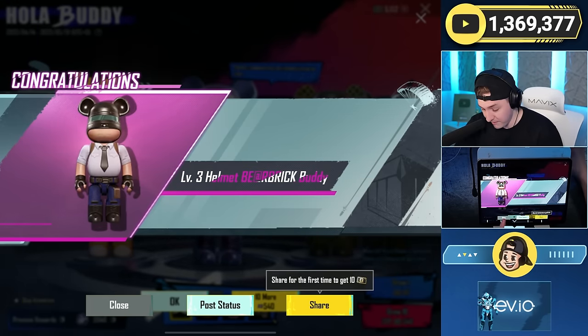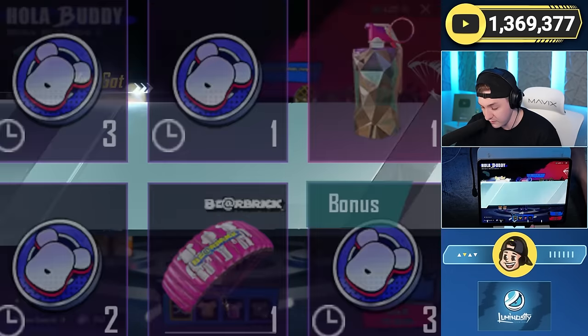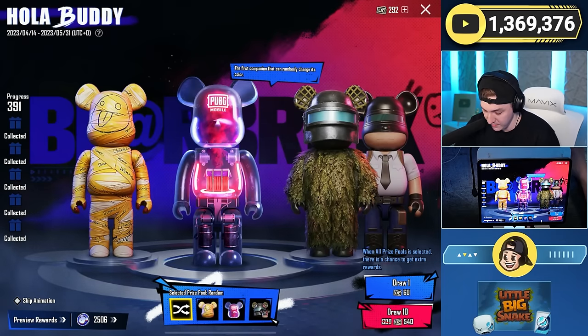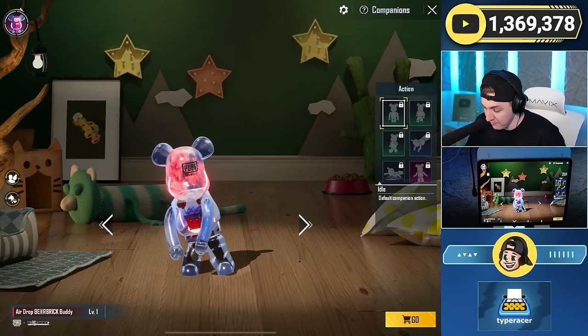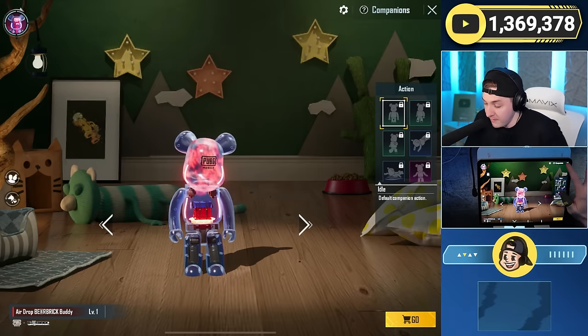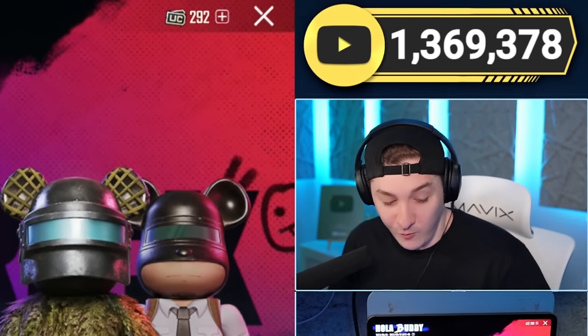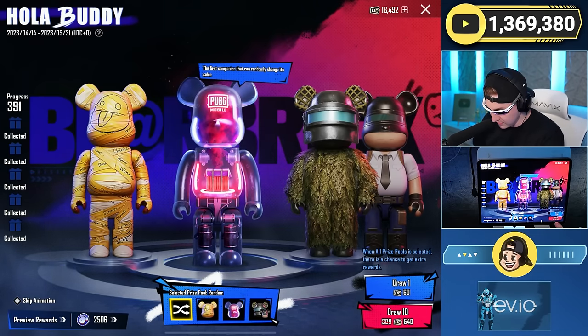Level 3 Helmet Bear Brick buddy — all right, bet. Now the question is, if I get him again, how many coins does a duplicate bear convert to? I'm conflicted — I'm halfway there but I really don't want to spend more on these stupid bears. The Mummy Bear is sick though, and hey we have it. Maybe we just go for it. I feel like this could be a banger video, so let's go — Airdrop Bear or bust. We've got 2,500 coins.